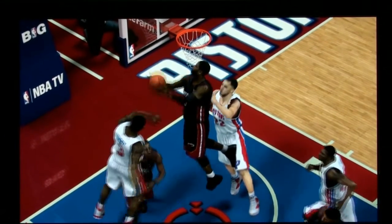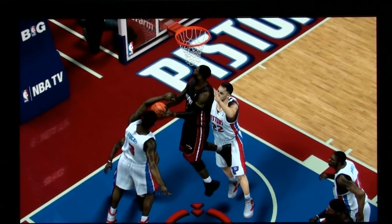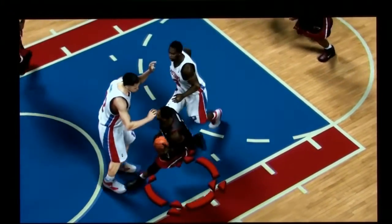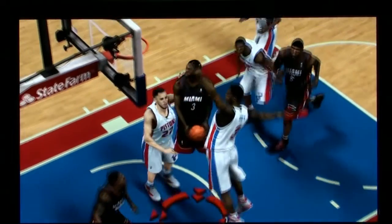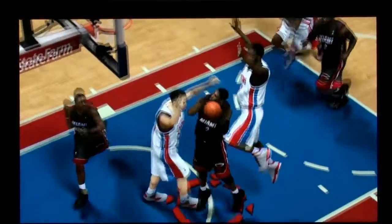It just goes right through it. I'm using the default simulation sliders, and I actually toned them down even more to be kind of like 2K11's, where dunking in traffic — the success and frequency — is not as great, and you still see this stuff happen. Tayshaun Prince had great position, there's no body contact between the guys; it's almost like an invisible force field. The contact and collision physics just really needs to be worked on a lot for this game.